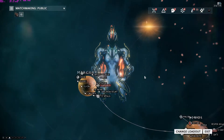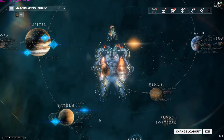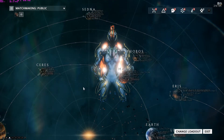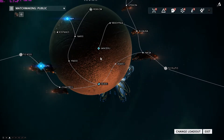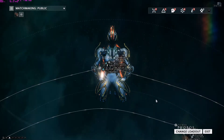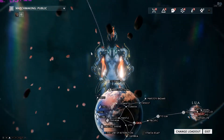For instance, on Mercury the Prime mission is Exterminate, enemies are Infestation, level 7–9. And a big one is Sedna — the mission type is Defense, faction is Infestation, and the enemy level is 35–45. So the more planets you unlock, the more the difficulty of the enemies increases.